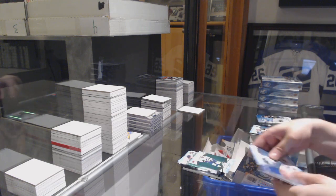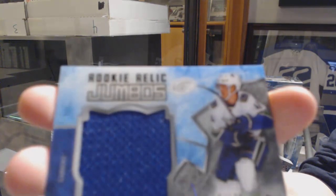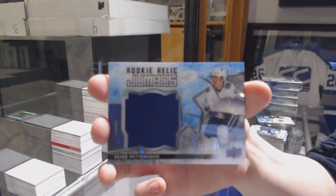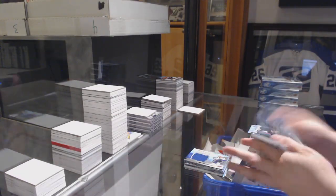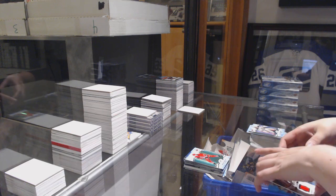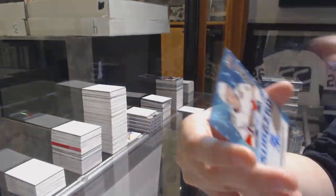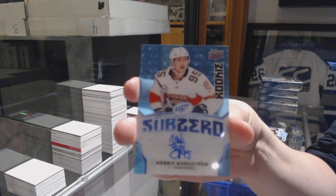Green of Victor Hedman, rookie relic jumbo jersey, numbered to $1.99, Elias Pettersson. Green of Joe Anderson, Green of Sebastian Aho. We've got a rookie jersey of Joey Anderson, and a blue Sub-Zero rookie auto of Henrik Borgström.